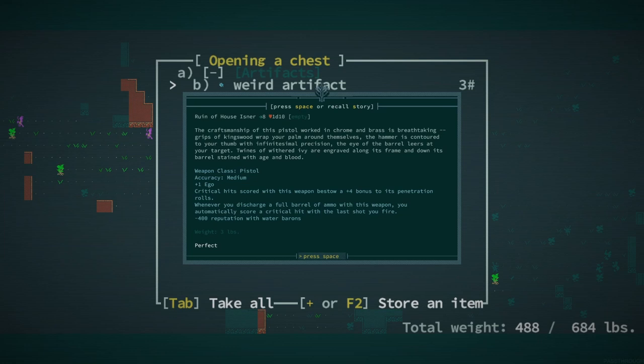Oh, it uses lead slugs. The craftsmanship of this pistol worked in chrome and brass is breathtaking. Grips of kingswood wrap the palm around themselves. The hammer is contoured to your thumb with infinitesimal precision. The eye of the barrel leers at your target. Twines of weathered ivy are engraved along its frame and down its barrel, stained with age and blood.